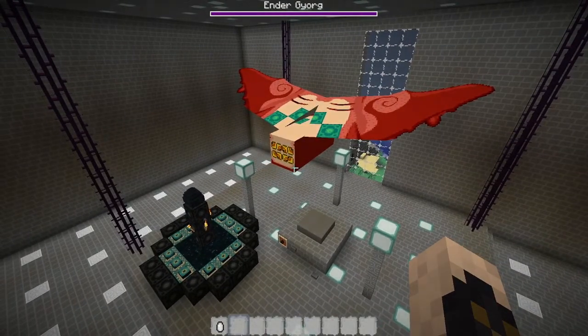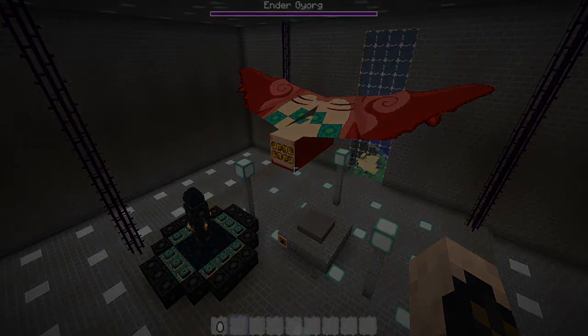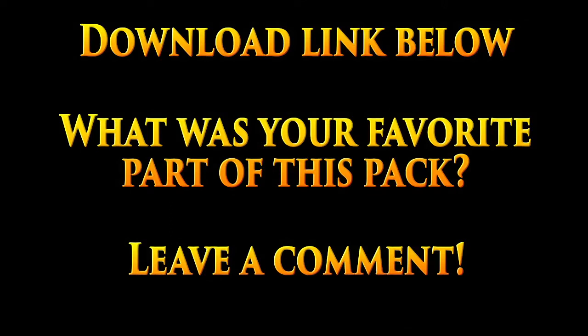So there you have it everybody — that is the Legend of Zelda pack by CrazyPokerBlackout. If you want to download this pack, the link to that download is in the description of the video. Make sure you hit that subscribe button so that you can be updated when I upload future videos — they're being uploaded frequently. And of course, leave me some sort of comment. Tell me what you thought about this pack, what you liked about it, what you disliked about it. And we'll see you next time.